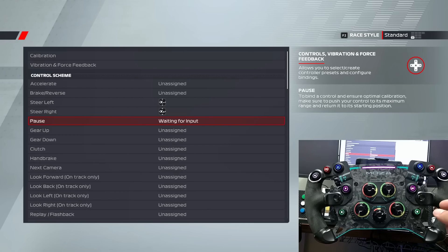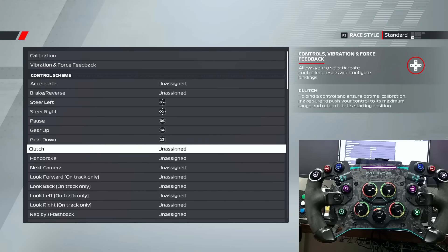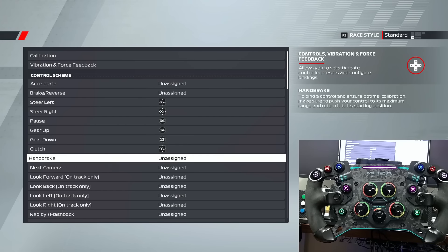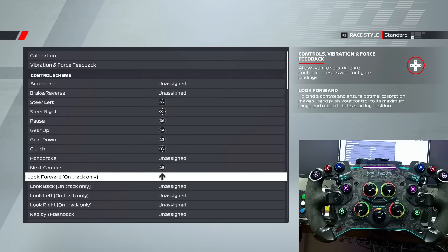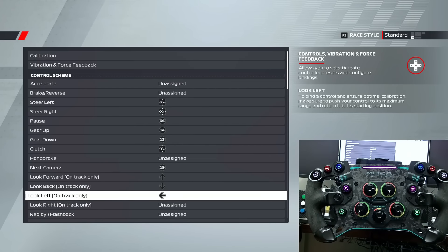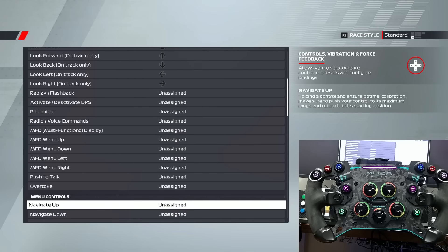Next, hit Enter to set up your pause button and OK button. I'm just going to hit Enter and set up pause. Going down to gear up - shift up. Gear down - shift down. For my clutch, I've mapped those to the back. For next camera, I map mine here. For look forward, on track only: up, back, left, right, and so forth. Go all the way down and map all of your keys.